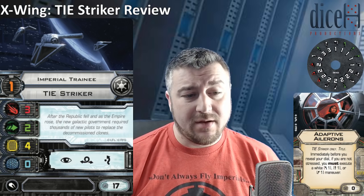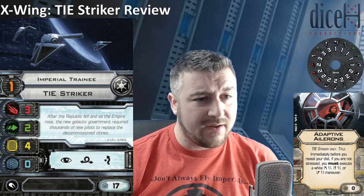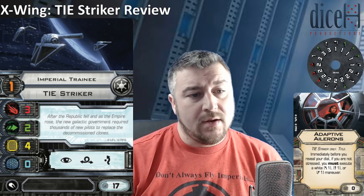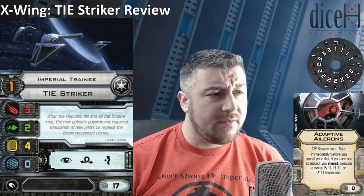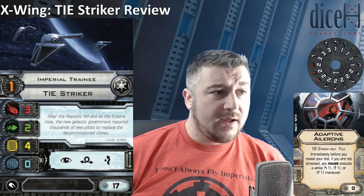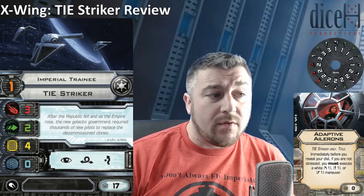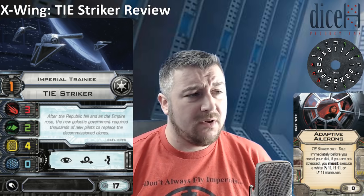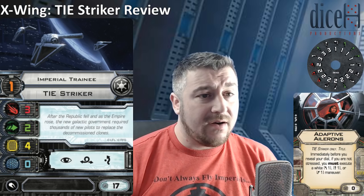It's always worth talking about the Adaptive Ailerons title. Whenever we look at ships that come with a zero-point non-unique title, it's worth looking at it with the ship right away. Adaptive Ailerons reads: immediately before you reveal your dial, if you are not stressed, you must execute a white 1-bank left, straight, or bank right manoeuvre. So it's like an advanced sensors boost that you have to take, but it's also a manoeuvre, so it can cause you to bump. It gives you a lot of options and costs 0 points — I'd take it on most ships.